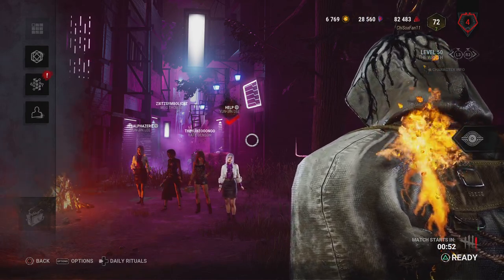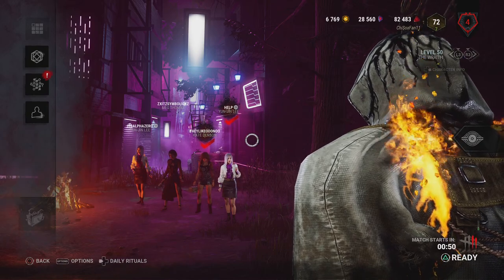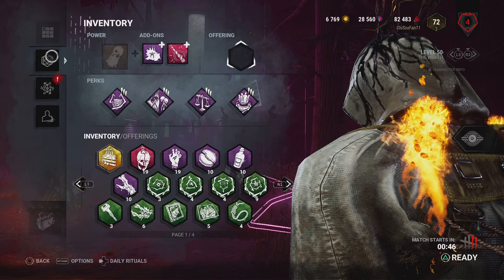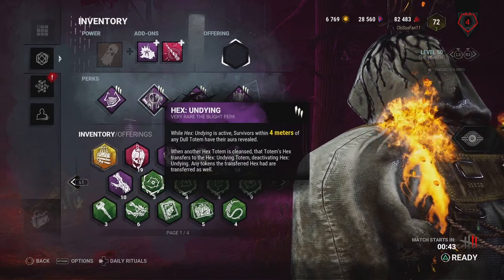Welcome back to another round of Dead by Daylight. We're playing a killer round as a new and improved Wraith. We're going to take a look at his loadout — some old perks, though. Hex Ruin and Hex Undying.